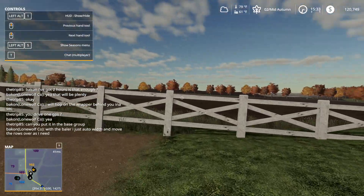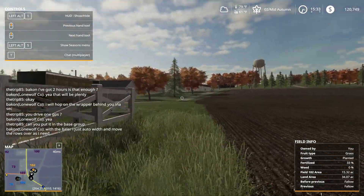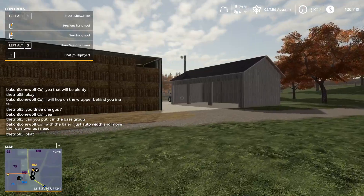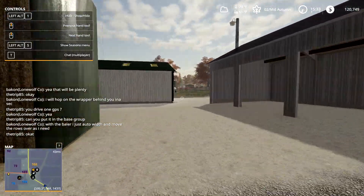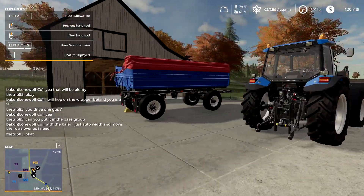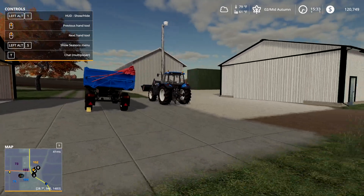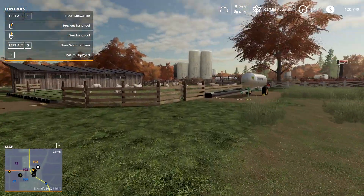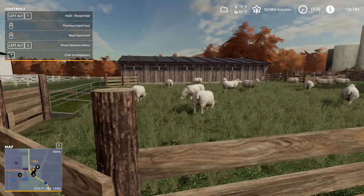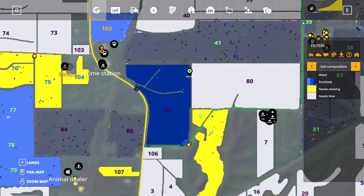I moved all my grass down here, but I think this should be enough to supply my sheep. I did move a sheep pen over here. I bought myself a New Holland — this is only for my animal operation, so it's going to be all blue stuff down here for the animals. I can see they're grazing on some of the grass, but we're going to use all the grass down here.